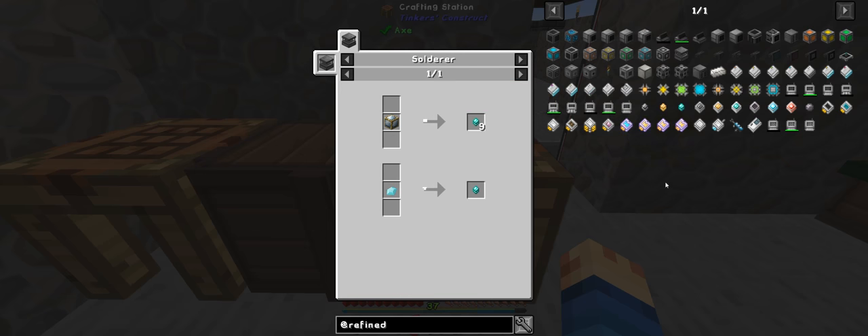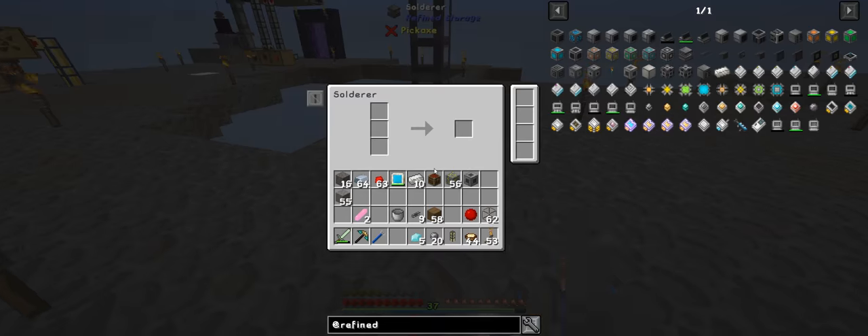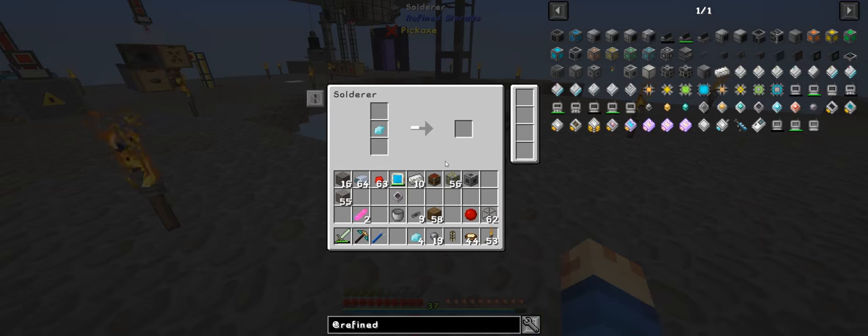We need one diamond. Do we need to do that multiple times? I'm guessing so. So one silicon, one diamond, and one redstone — we should have all that already. This will take some time because it has to do multiple steps, and then we put the autocrafting behind it. Same as Applied Energistics but with this you don't have to worry about channels and all that.